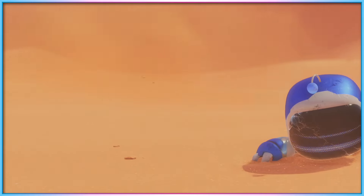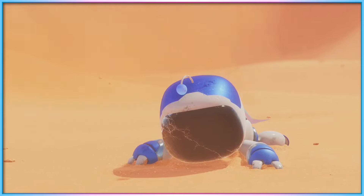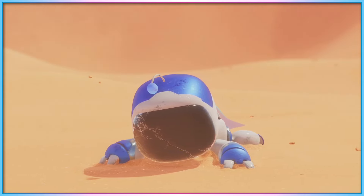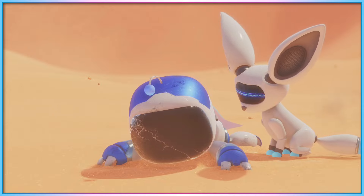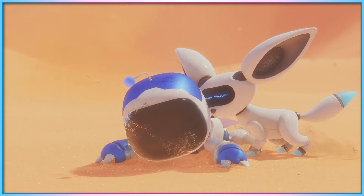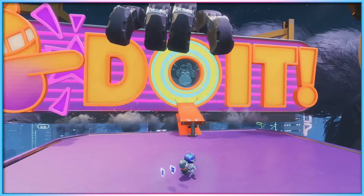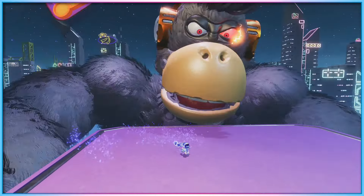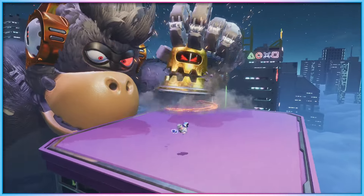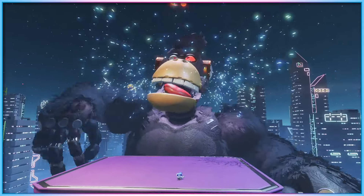Astro Bot's levels are generally easy to complete, with the difficulty generally found in 100%ing a level or taking on knowingly hard optional challenges. The game balances pretty well so that finding maybe 60% of the collectables along your way will be enough to make good progress, and tools are in place to help if hitting that bar is proving troublesome. Each of the game's five main galaxies also features a level centred around a boss fight, and without spoiling too much, these boss fights truly impress in terms of scope, scale, and execution. It's a shame there's not more of them, as the animation, mechanics, and audiovisual presentation make these encounters truly feel like a reward to reach in and of themselves.